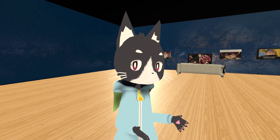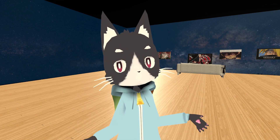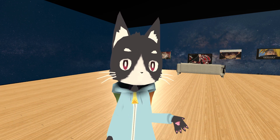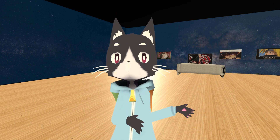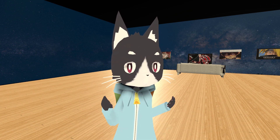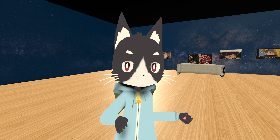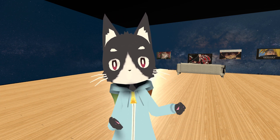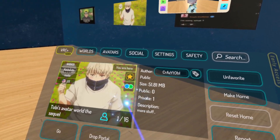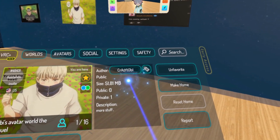Today I was going through avatar worlds again and I found a Megumi avatar from the Jujutsu Kaisen anime. The last one I showed was the chibi one, but this is the actual full-size one. This one is able to summon the wolf — or the two wolves mixed together. The world you want to go to for today's video is a PC Quest world called Toby's Avatar World: The Sequel by Crazy Toby.